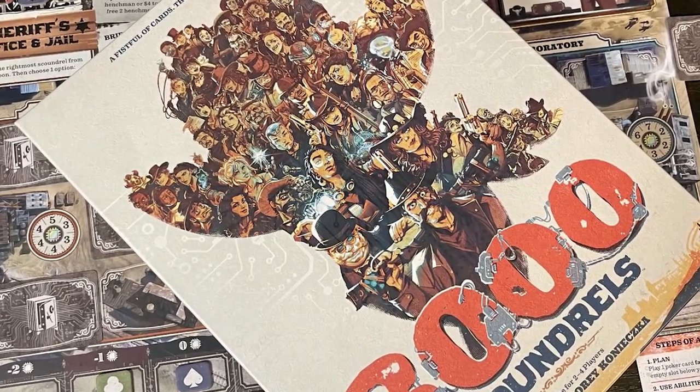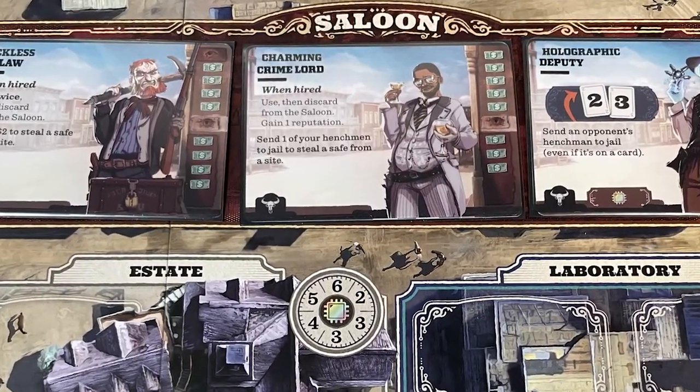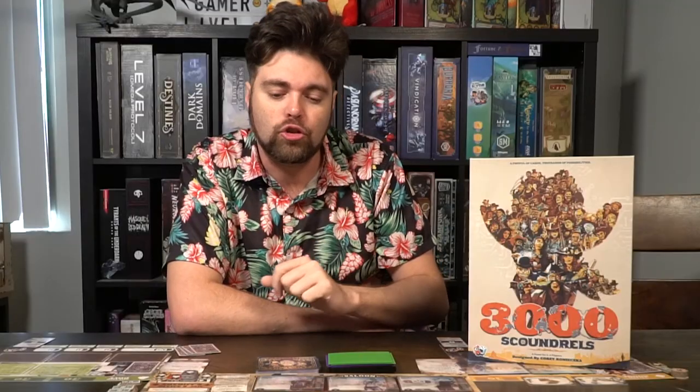Your objective is to gather scoundrels. There are a total of 3,000 combinations of scoundrels in this game. You're going to be getting different types of characters and their traits along with their different types of jobs, and placing them down onto your board utilizing their abilities. You are going to want to go to the depot, the estate, and the laboratory to gather safes. Safes will provide victory points, and if you have the most after two or three days, you are going to be the winner of the game.